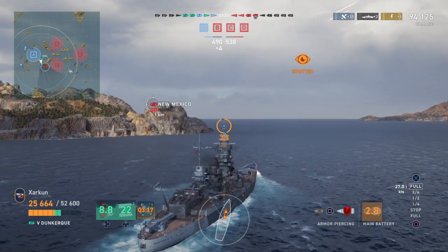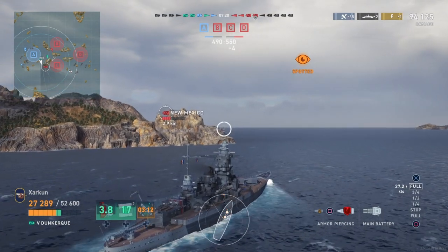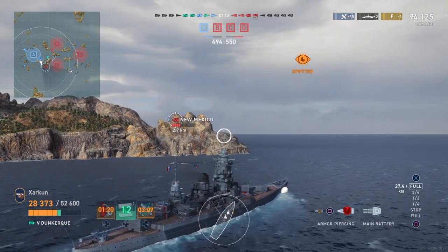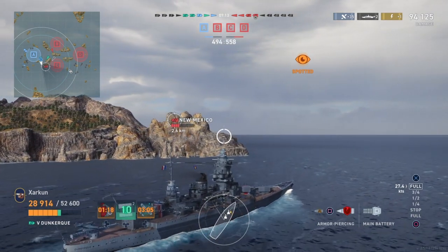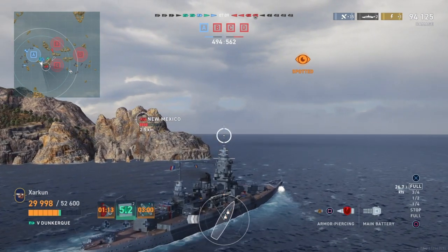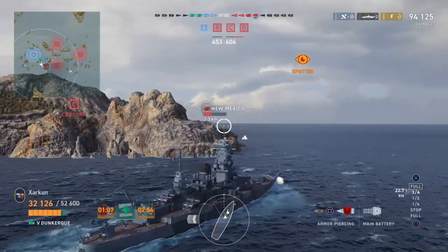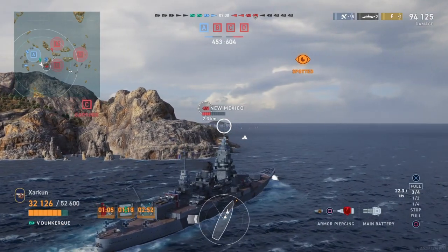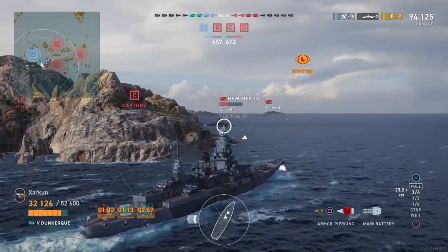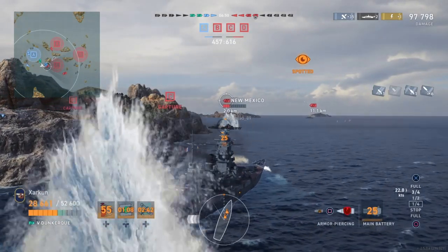So now I am pushing more toward this cap here and this New Mexico. You can see that our situation is somewhat dire — the enemy team is ahead of us on points, they have three caps to our one, but the ship count is very close. Unfortunately, the Hivehound in the Gallant goes down to the enemy Gaeta after that Gaeta and the other enemy destroyer sort of ganged up on him. So we have lost the Hivehound. We have one destroyer left, and our special guest Will, I think, is pushing up here with me.